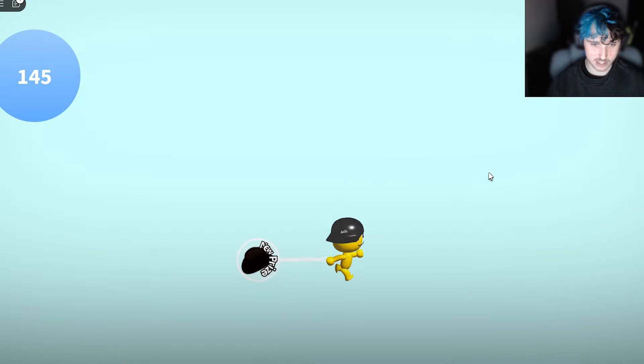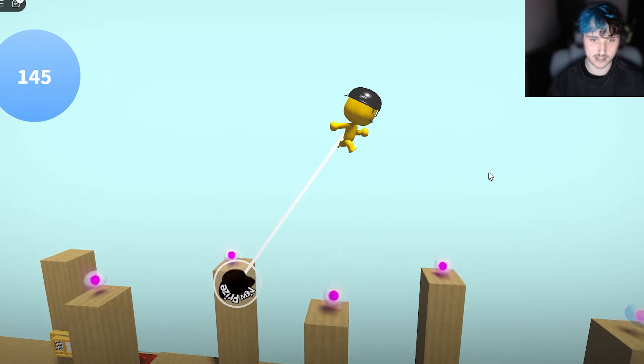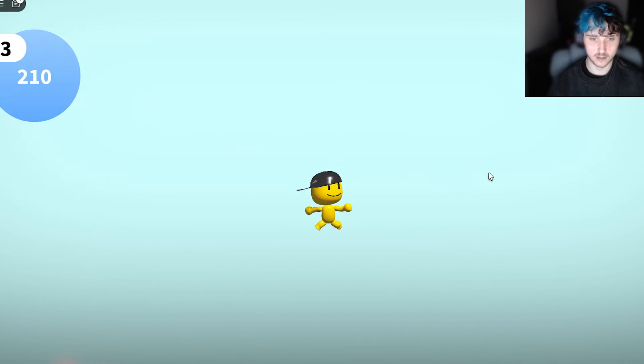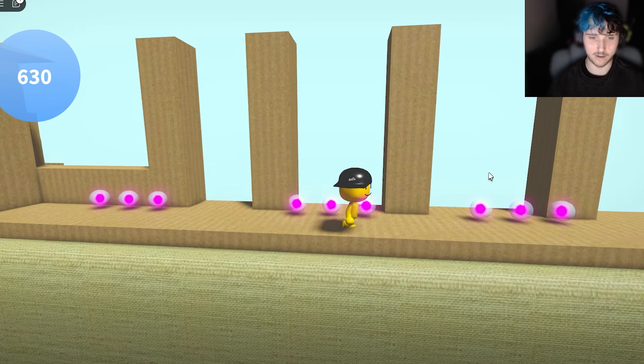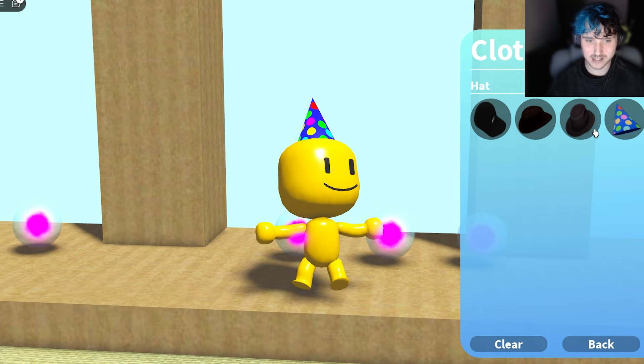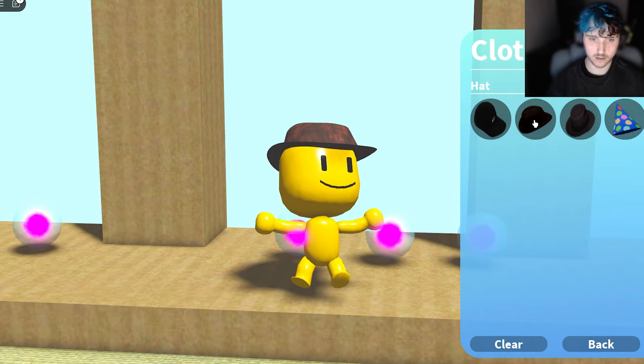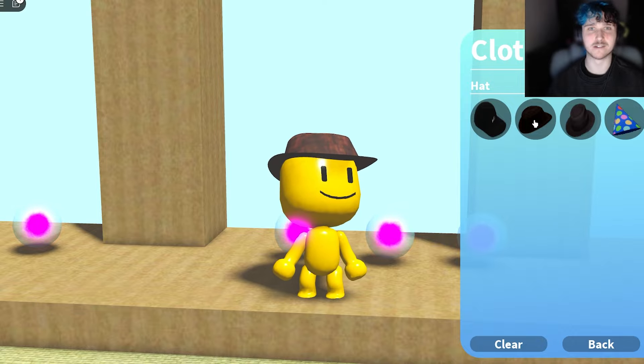Well, we can just cheat this by having a super jump, I guess. I think I've done something to the game. That's a point for fire. Yeah, I've definitely done something to the game. Look at us — we have a party hat, a fedora, and an Indiana Jones style hat.